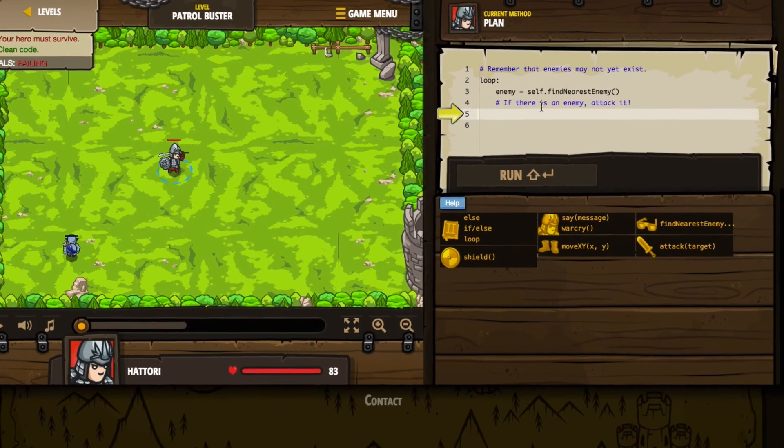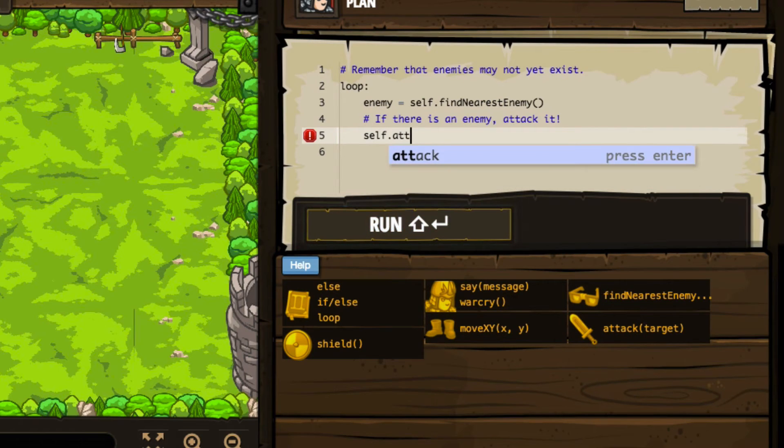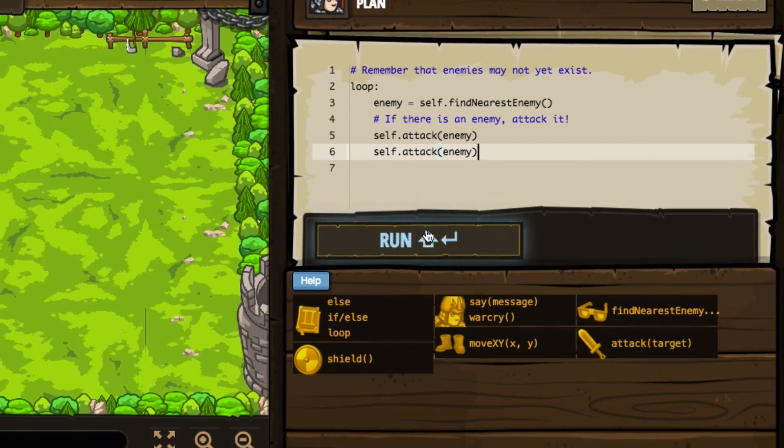It says remember that enemies may not yet exist. So what we're going to do is loop, find the nearest enemy, and then obviously attack the enemy. Just because we did this in the previous exercises, I'll attack the enemy more than one time. We've got it on a loop, which suggests that more enemies may spawn — and if that's the case, so long as we're in this loop, the more enemies that spawn the more we can continue to attack them. I'm not 100% sure if there's anything else I'm missing here, but we'll just run it and see.